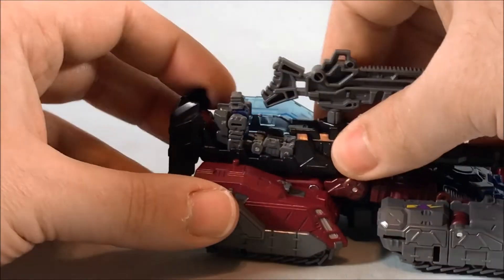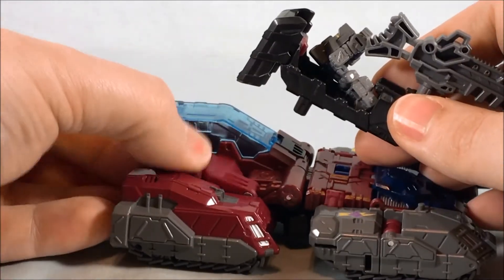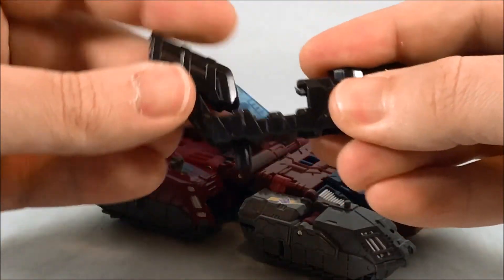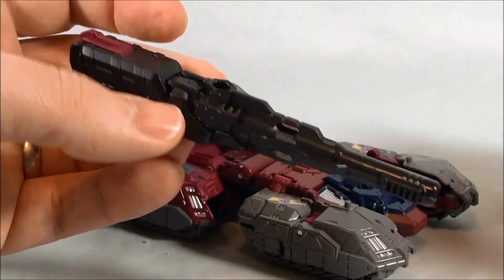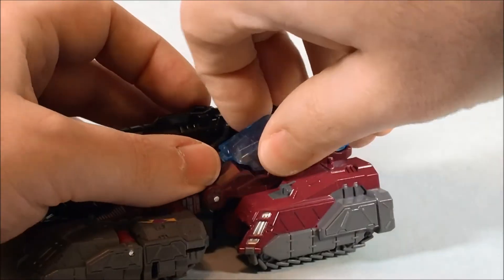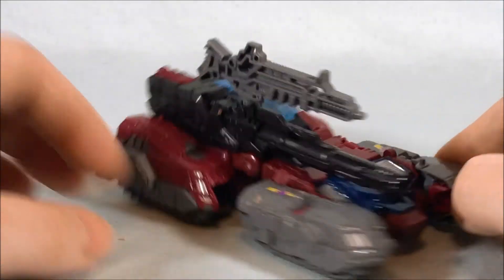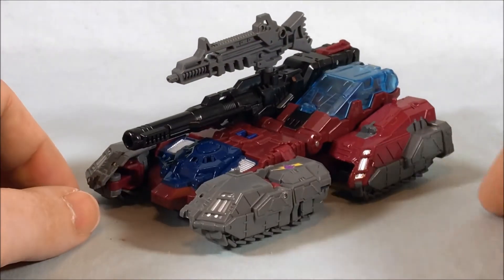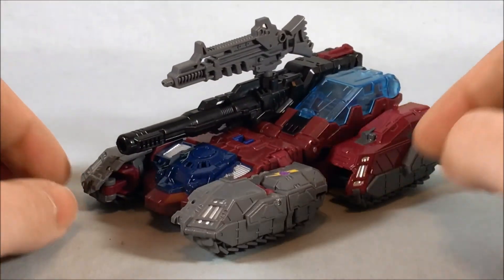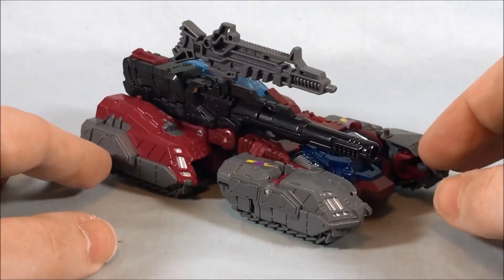If you want, you can take this completely off — all this is is just a big peg in a little peg hole. You could even take this gun and put it in here, and use the other gun somewhere else, like on a leader class base. So there's a little bit of playability, which I like. It really is just the exact same mold from Hardhead, but it's a good mold. In this mode, the maroon stands out a lot more than the gunmetal gray, whereas in robot mode the gunmetal gray is more prominent. The gray and the dark blue and a little bit of light blue in the canopy accent the maroon very well. I love this tank mode.